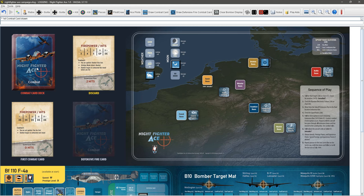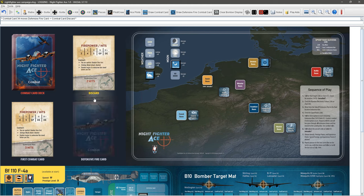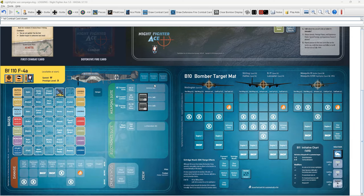We draw a card for their defensive fire — they fire and get no hits. Now we get to fire. We're aiming at the port wing. The result is controls damage, two engine damage — we need to roll to determine which engines. We roll and get a 3, which is the inner port engine, and roll again — another 3, so that engine is now inoperative. We mark those engines as out.